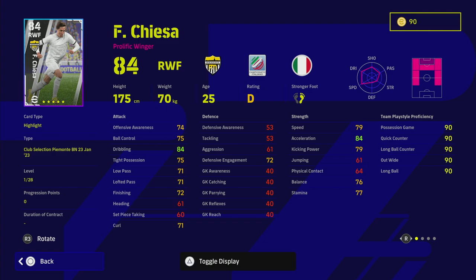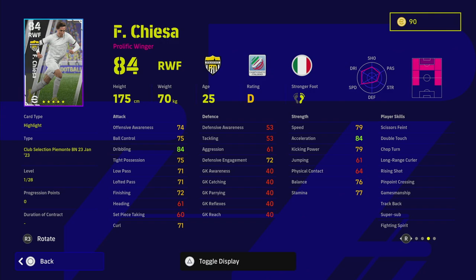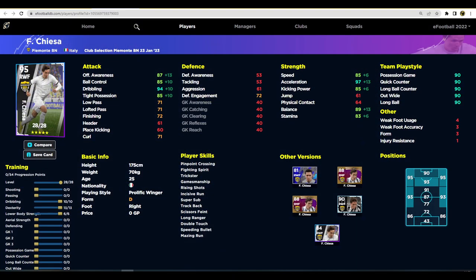The pick of this selection by a mile is Chiesa — I think this is one of the best cards they've released of him. He starts at 84 and has 28 stat points to go. His standard card goes to level 29, but this card is three overall more points with better acceleration, speed, stamina, dribbling, and tight possession. He is on D form which is a bit of a pity, but with 54 progression points he can potentially be one of the best late game subs — he has Super Sub in his player skills.